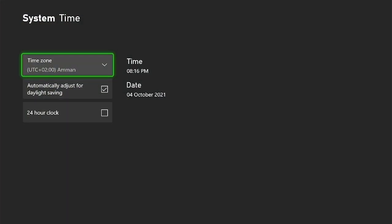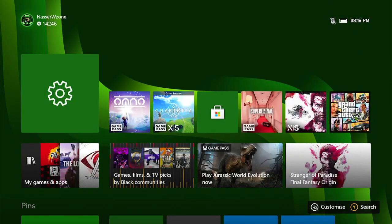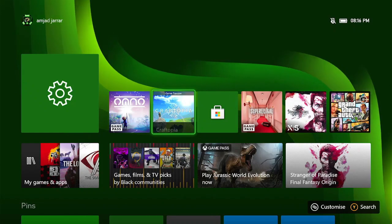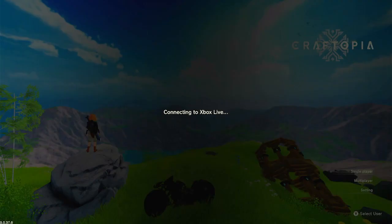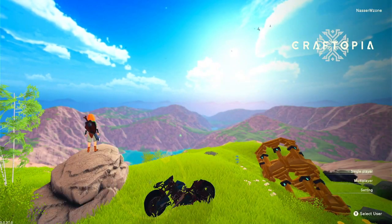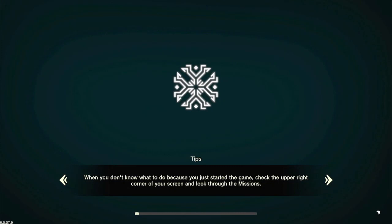Hello and welcome guys, today is the 4th of October 2021. This video is mere proof that the glitch for Craftopia is still working. This is not a new method or new glitch or exploit — this is just me showing you that this glitch is still working, because I've received so many comments and messages telling me that it does not work, or it works only for the wooden chest without the steel chest.